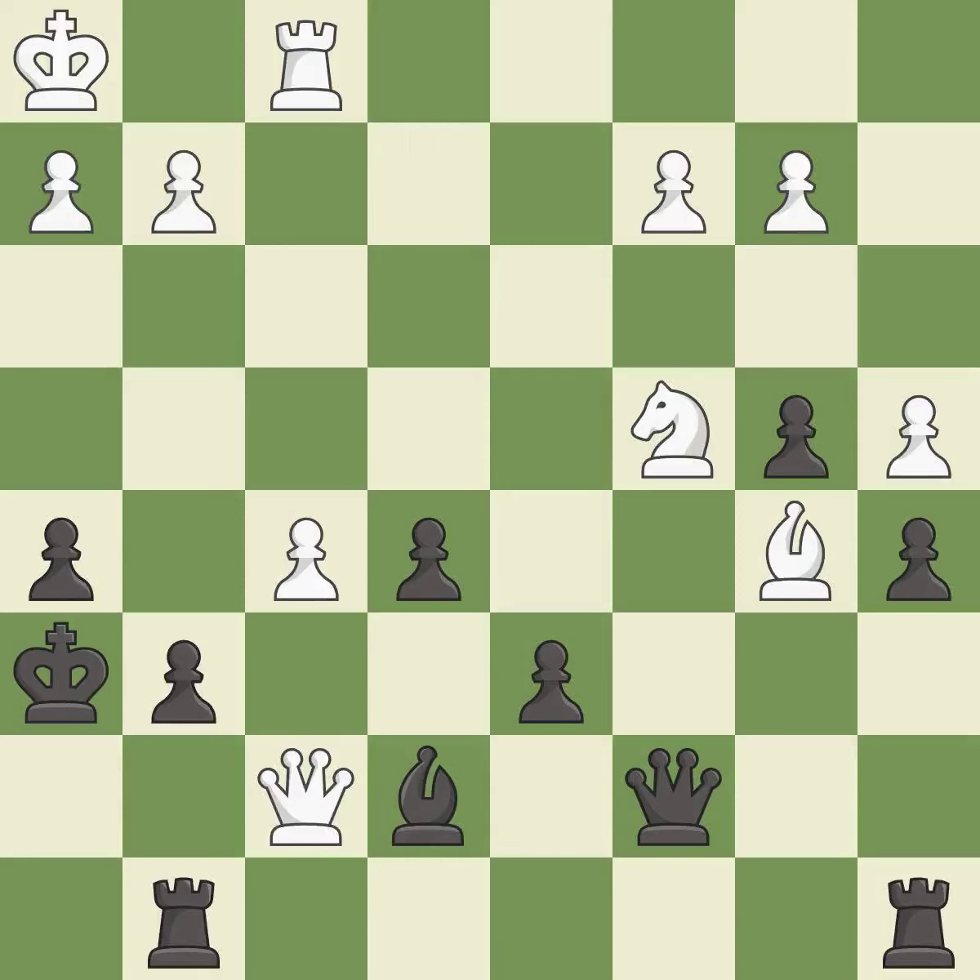This protects the attacked pawn. The pawn is now passed because it can no longer be challenged by opposing pawns as it tries to promote. This is the only good move — it wins time by threatening a queen and forcing it to move away.